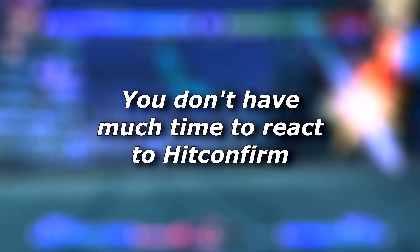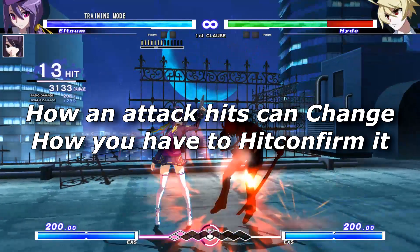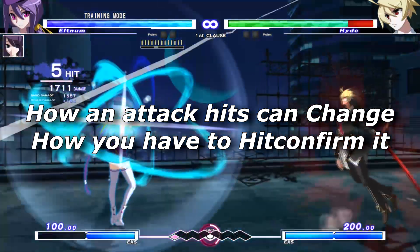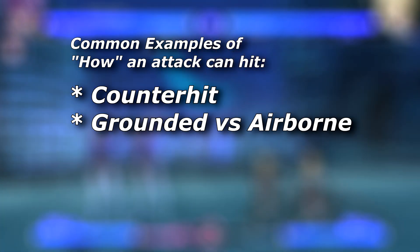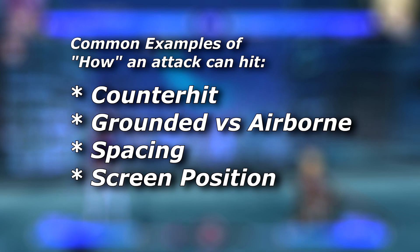There are a few more details to Hit Confirming. As you've likely already noticed, you don't have much time to react to whether an attack hits or gets blocked. You also have to notice how an attack lands and know the appropriate combo for that. Often the way an attack hits can change how you need to Hit Confirm. The most common examples are counter hits, hitting a grounded opponent versus an airborne opponent, the spacing at which an attack hits, and screen positioning — such as being mid-screen or in the corner. Which of these change your Hit Confirms will vary between attacks.